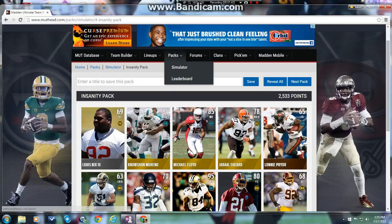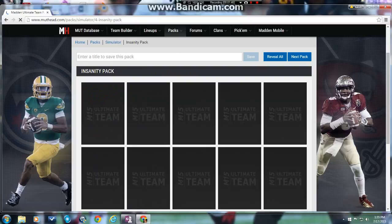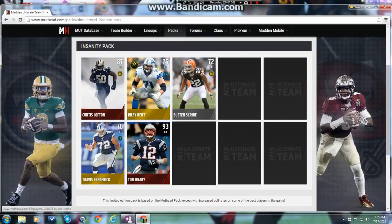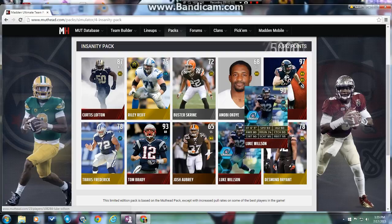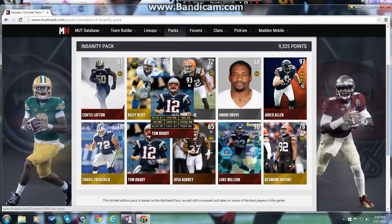Alright, and then like I said, last pack — I'll just be doing two packs. Look at this, two elites in the first four cards. Tom Brady — nice! Another elite: Jared Allen, Luke Wilson, Tom Brady, Curtis Lofton. All of these — that's good.